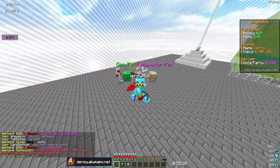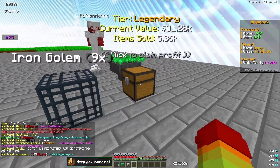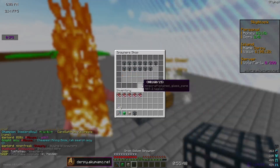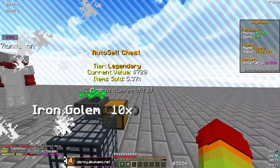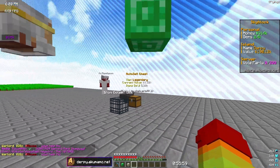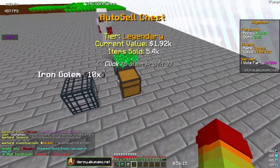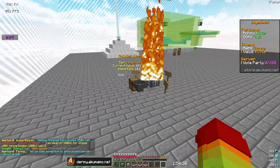I'm going to get an alt account to AFK the iron golem farm and go mine for maybe 30 more minutes. As you can see in the top left it's 6 p.m., so I'm going to AFK for one hour and see how much I get. I just claimed some money — we have two million — so I can get one more spawner and make it an even 10. Now we have 10 iron golem spawners and my alt is AFK-ing it. I'll be back at 7 p.m. to check.